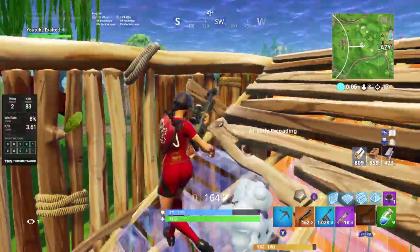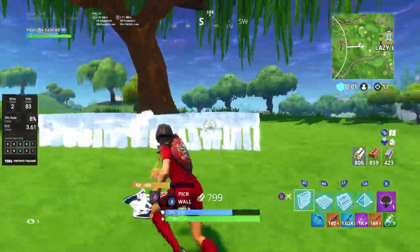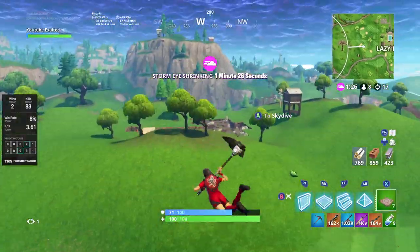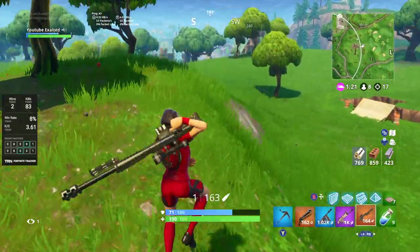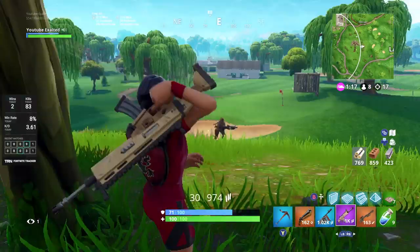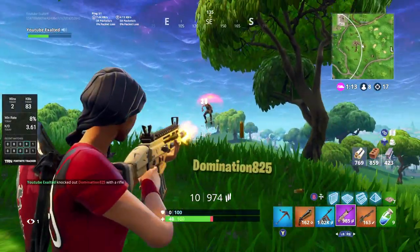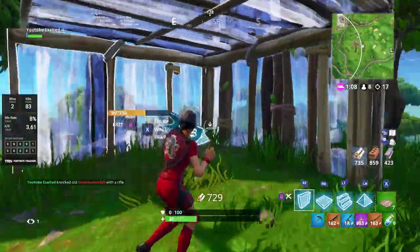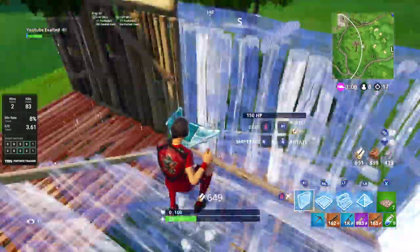That leads into my fourth tip: mobility. Mobility is very, very key when it comes to getting high kill games. The hard part of high kill games isn't being able to kill the players — it's finding enough players to even get that high kill game. You can kill every single player you ever see, but if you only see eight players it's just an eight kill game. You need to be able to find 20 players to get a 20 kill game.